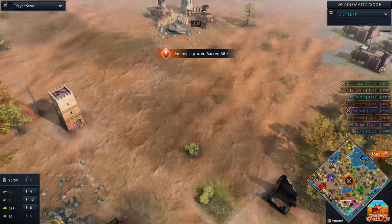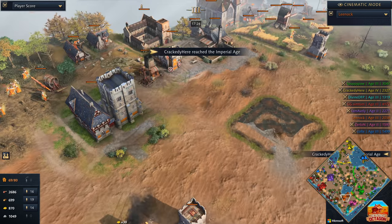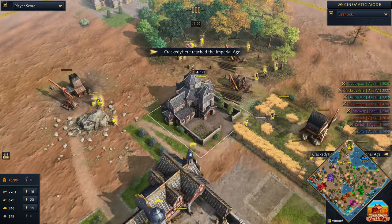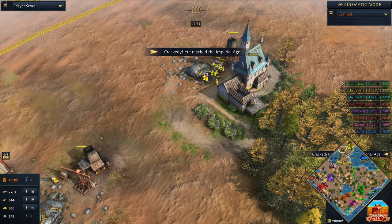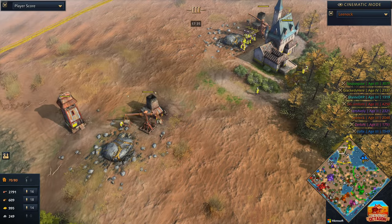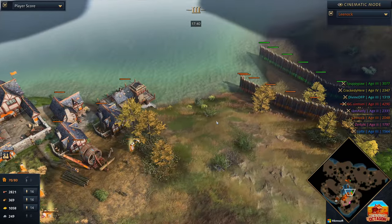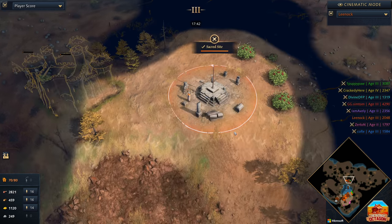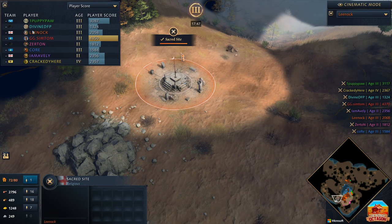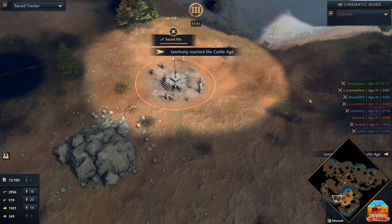Leenok now capturing sacred sites. We'll ride on board with our Korean friend and see how he is doing. We hear Crackety reaching the Imperial Age at 17 minutes — not a bad time considering we are on Nomad. He gets his Palace of Swabia up and running, things are looking good for Crackety in the north. Back towards the south, Leenok found himself between a body of water and a hard place. He's got some good sacred sites. There are three sacred sites out on this map.